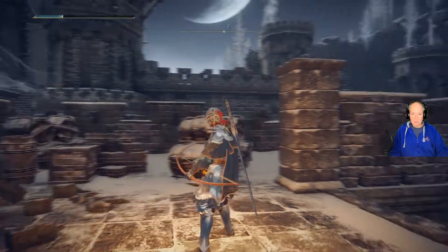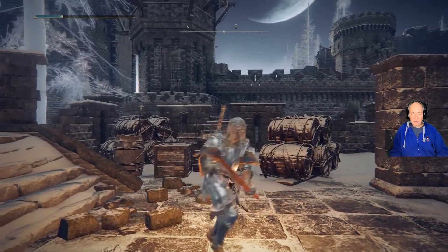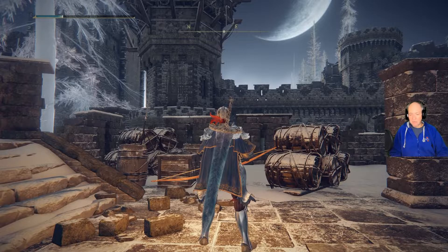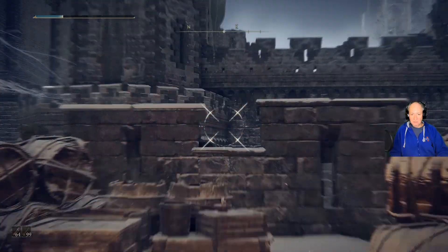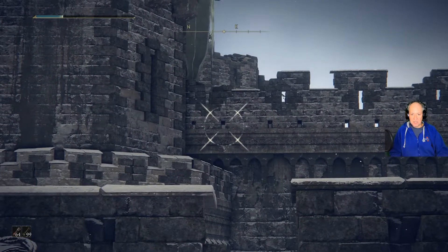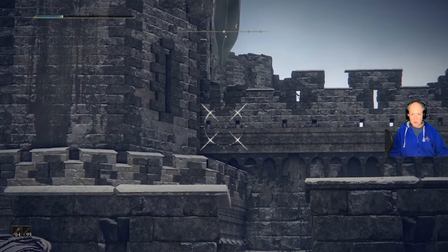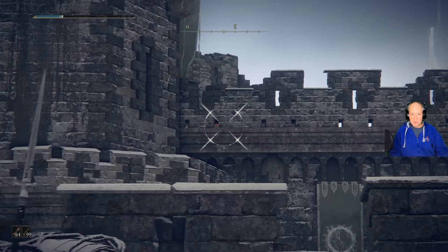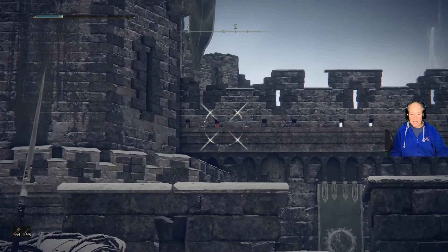What you need to do is have a bow and some poison arrows. When I was doing the checking on this, basically you stand here and you see this particular little opening right here, this second one. If you move back and forth, you can see something red — that's him.